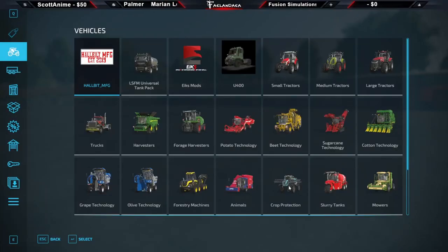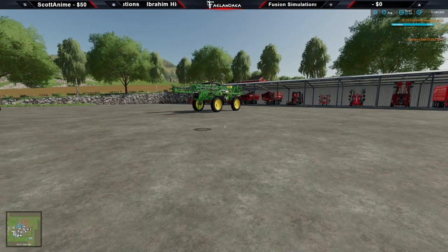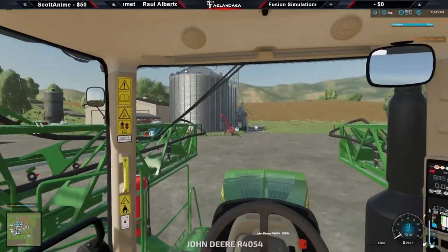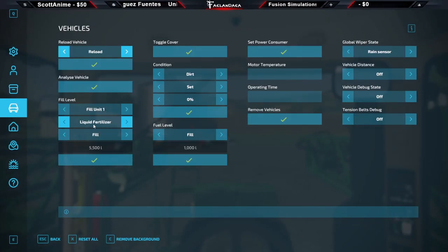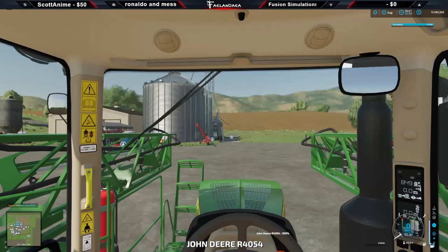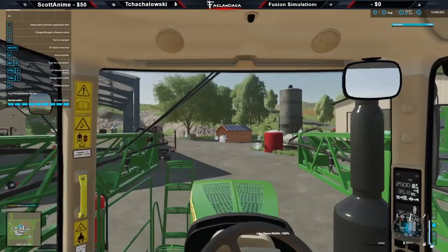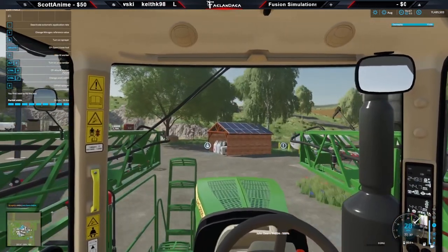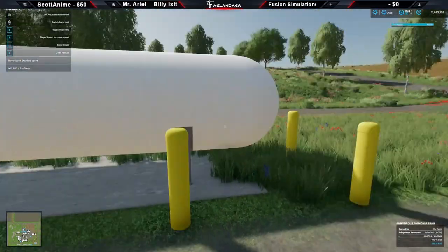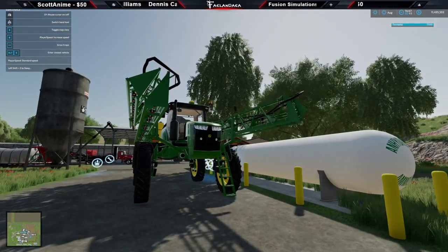So what I'm going to do is come into crop protection and grab this John Deere R4045. I'm just going to lease this because we're not going to keep it — I'm just using this to demonstrate for the video. If we hop in, I can confirm that liquid fertilizer and herbicide are all I can put in here. This thing won't take anhydrous ammonia. I could also drive over to the ammonia tank and I probably will not get a fill trigger because the tank is just anhydrous ammonia. So let's go ahead and add this to the lua file so that we can use it in the game.